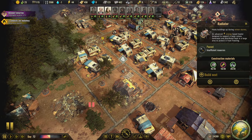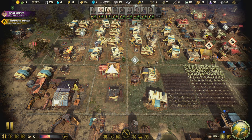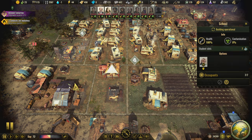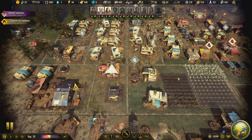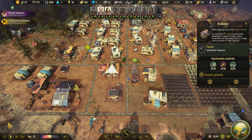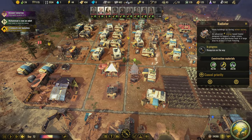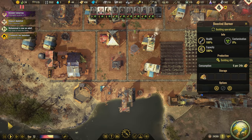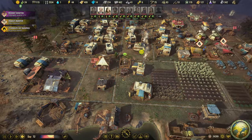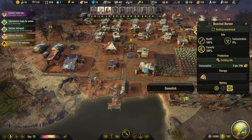Let's cancel this building and then those components will come over here instead. Build this next — I'll save here. They'll bring the components to this one which can then be built. Once that's built we can tear the old one down. It's very likely the radiator won't reach far enough and we'll need another one over here, but I just want to see what the radius is. Let's go ahead and demolish the boosted burner and then this will be built.